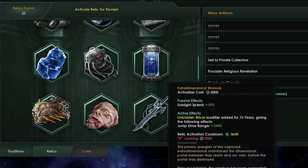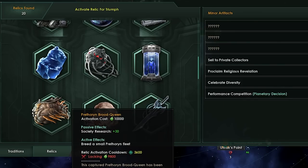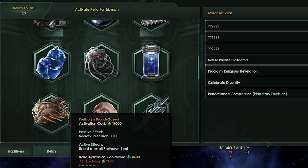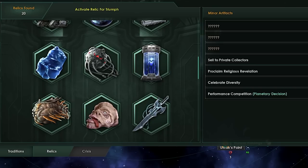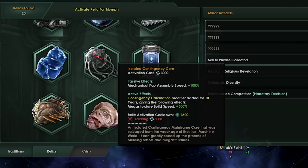You've won the game — congratulations, you can be more accurate with your jumps. The Prithorian Brute Queen, like I said, currently gives you society research plus 30. Instead, it's going to give you plus 50% society research, which is good. Previously it would also spawn a small Prithorian fleet; now it will spawn a larger fleet. So the Prithorian Brute Queen is a lot better. The Isolated Contingency Core previously had one of the most ridiculously OP effects in the game: mechanical pop assembly speed plus 100%, and as an active, megastructure build speed of plus 300%.